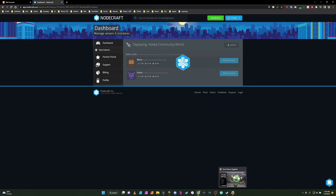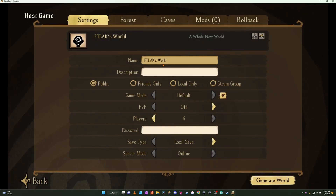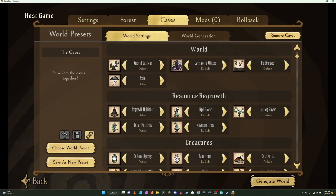Now as we're waiting for our server, we're actually going to hop over to Don't Starve Together. We're going to host a game with the settings that we want to have. We're going to call this save 'Community World Gen' and make it local only. We're going to go through and actually change our world gen settings to what we would like, so we're going to go to No Roads. Now that we have that started, we're going to generate the world.